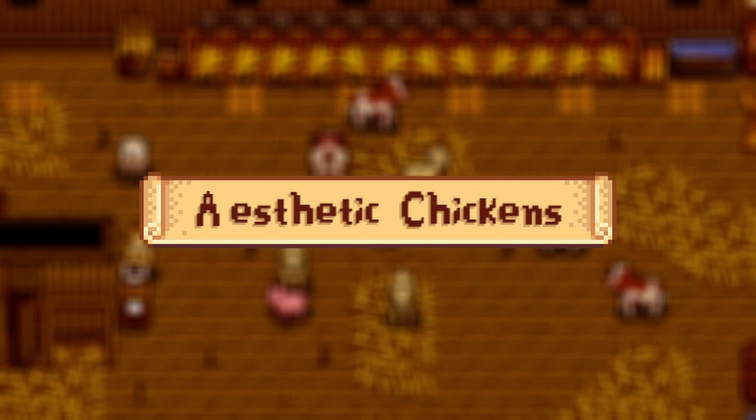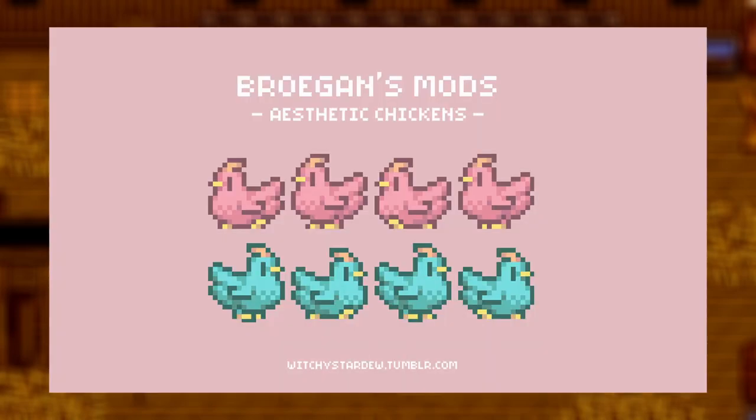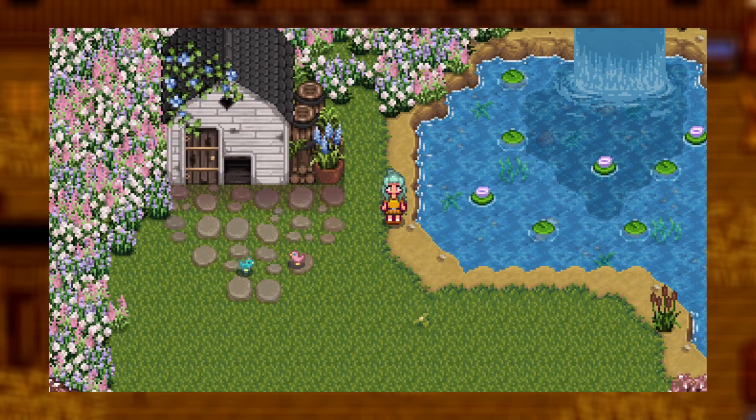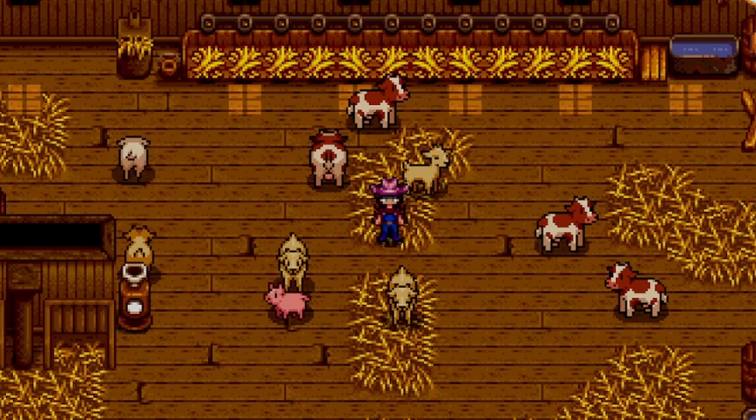Coming in next from my fairy core besties we've got the Aesthetic Chickens mod. This mod essentially turns your vanilla chickens into cute blue and pink versions. It's very cute — I think it's the perfect chicken mod for a fairy core vibe or a pastel super girly style. The colors and shades are so cute and work well especially if you're going for that vibe.